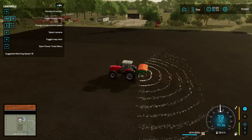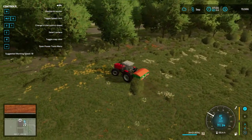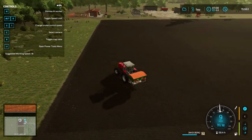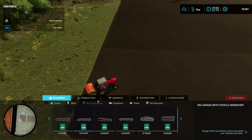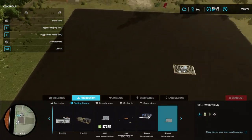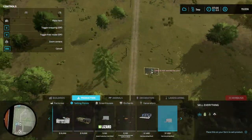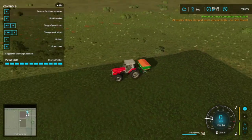Once we mow that grass we'll go ahead and bale it, keep some bales to feed to our sheep, and sell the rest to make a little bit of extra money. While the worker is doing this I'm going to go ahead and put in another sell point using the Sell Everything mod, which is another one on the EndGame mod hub. I don't have the build placed yet, so I'll go ahead and put that in next episode so I can place it exactly where I want.